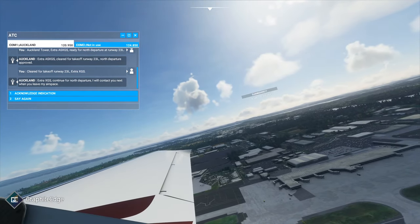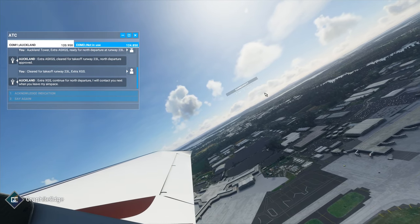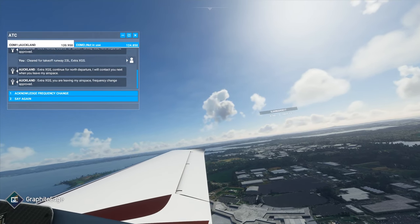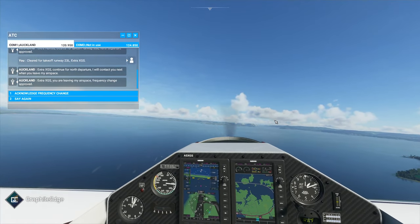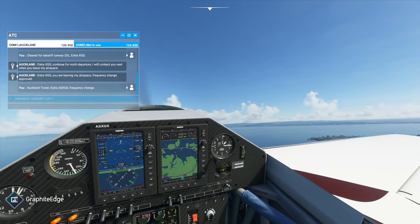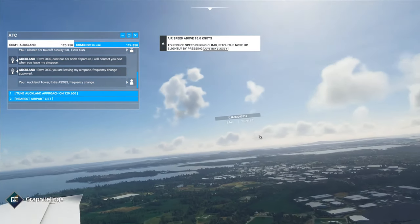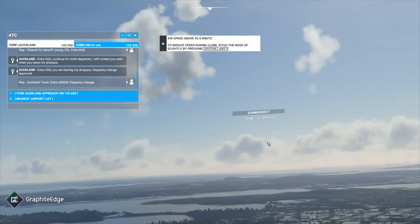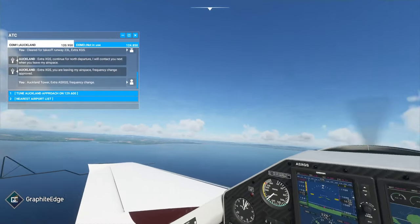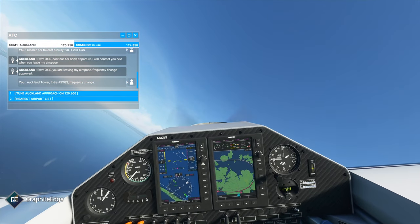We'll do a nice gentle climb and adjust our trim. I'm also playing with live traffic on and name tags, so we can see there's someone flying out over there. Now we'll begin our gentle bank back towards Manukau.